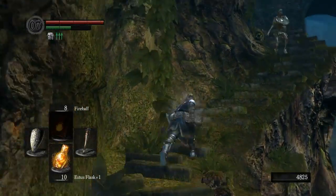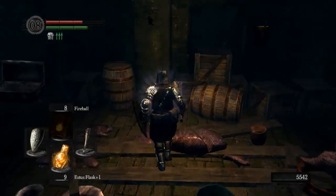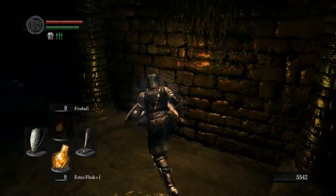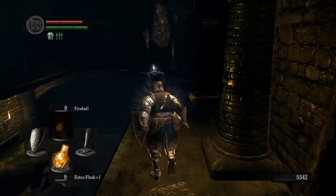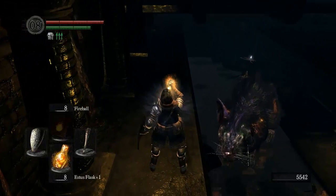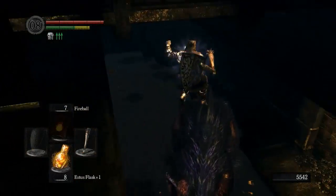We're back. Over here we can get the spider shield. The spider shield is extremely useful, because normally when you block with a shield you still get a little bit of poison buildup. So if you keep blocking poison attacks, eventually you're gonna get poisoned anyway — but not with the spider shield. And the same counts for toxin. It will completely block it as long as you have your shield raised. It is extremely useful for the next area of the game after the depths.